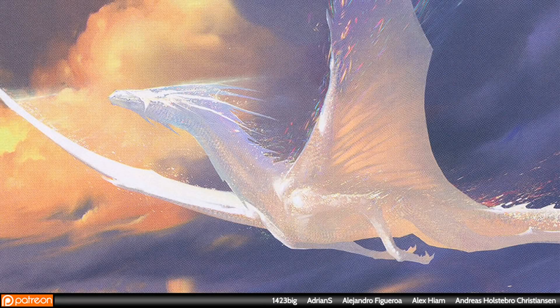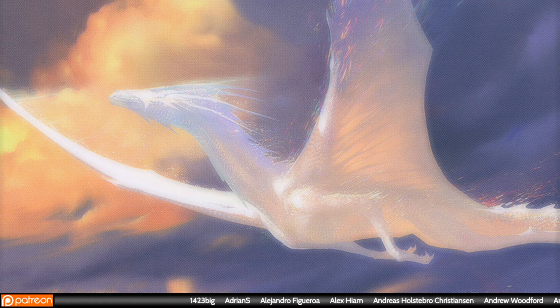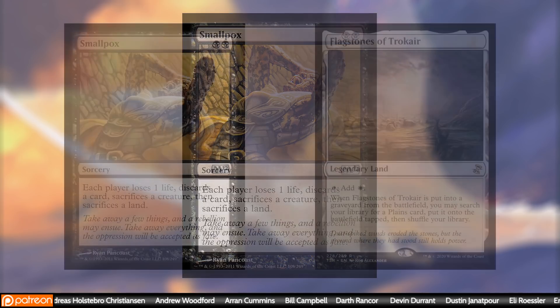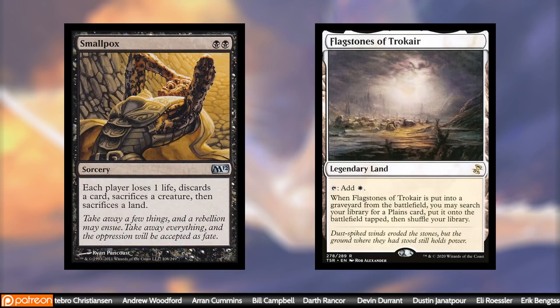Welcome to the Dragonpox deck tech. The decklist link is down below in the description if you'd like to follow along. Smallpox is a very destructive card for both players at the table. Whenever you see a Smallpox list, they're usually trying to make Smallpox as less harmful on yourself as possible. One of the main things Smallpox does is make you sacrifice a land. To help prevent that, we run Flagstones of Trokair — when we sacrifice Flagstones, we can just go fetch another Plains, so our opponent has to actually sack a real land while we just replace our Flagstones.